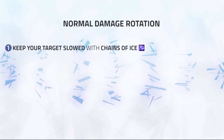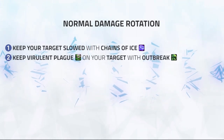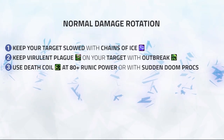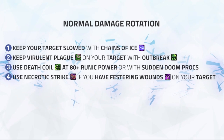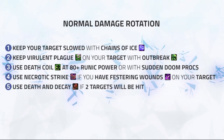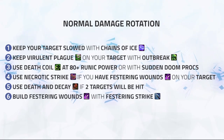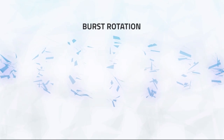Your normal rotation will look something like this: 1. Keep your target slowed with Chains of Ice. 2. Keep Virulent Plague on your target with Outbreak. 3. Use Death Coil at 80+ runic power or with Sudden Doom procs. 4. Use Necrotic Strike if you have Festering Runes on your target. 5. Use Death and Decay if two targets will be hit. 6. Build Festering Runes with Festering Strike.